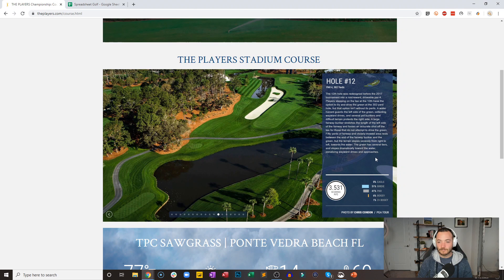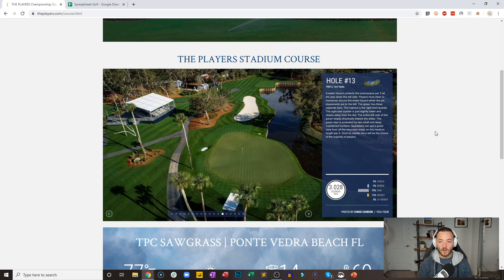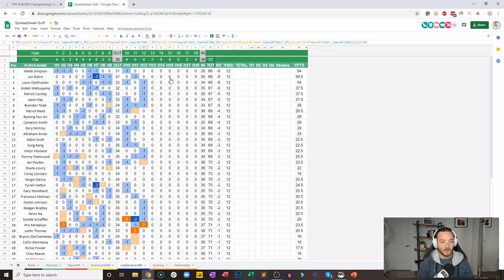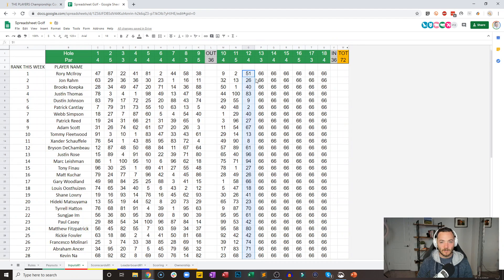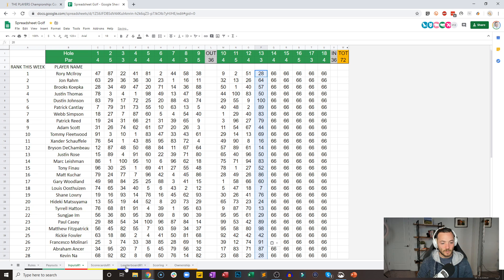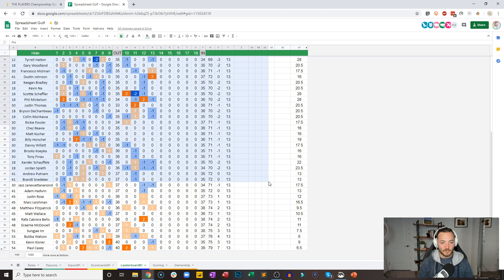We now head to 13, which is a 164-yard par three. This is actually probably my favorite hole — there's a little ridge in the middle where everything kind of runs down towards the water. I like when the pin is on the left of the green and you can kind of hit one to the middle and let it trickle down there. Let's go and simulate the par three 13th hole. These are now official — there is a really ugly number for one of the top players.